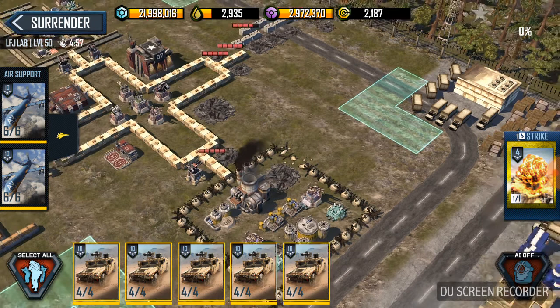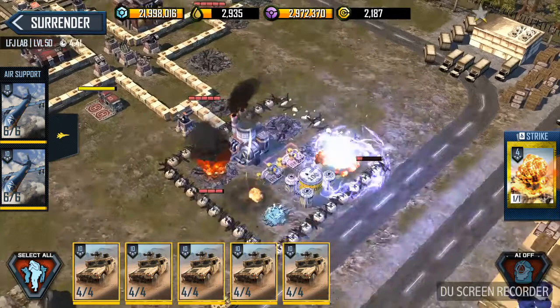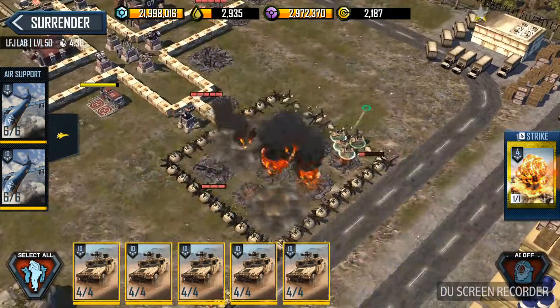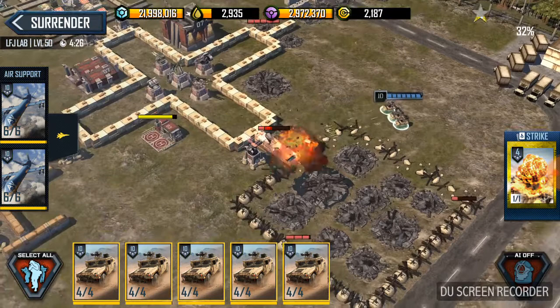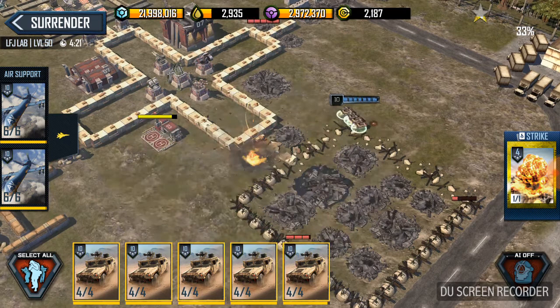Bring it right over here to this corner. Engage the thing that's furthest away and just let them clear it out, then pull them back a little. There was some extra damage there that we shouldn't have taken.